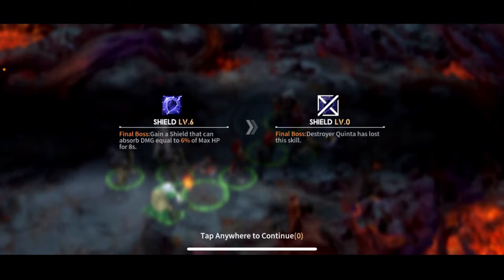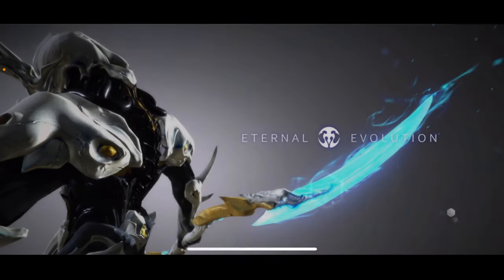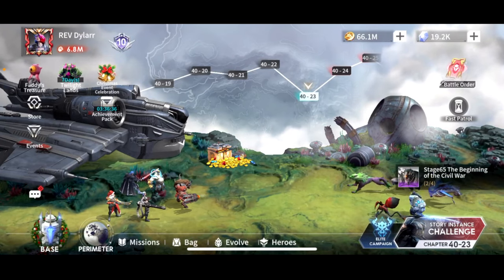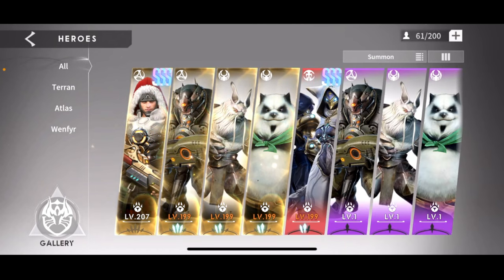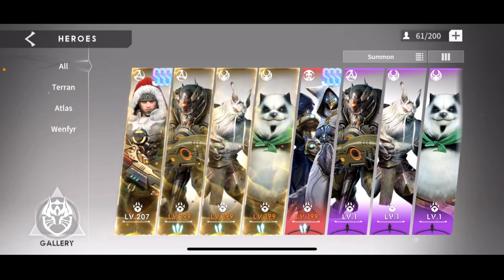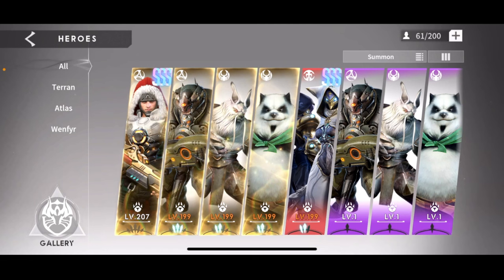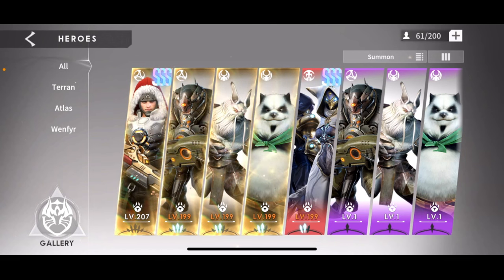Mooka did exactly what I wanted him to do — tanking that boss — and that is the best use I'm currently getting out of Mooka by building him as a tank. If you don't have a full summoner team, just run him as attack. Daniel's passive will buff up the attack of his summons, so build up Daniel a bit. If you're going to build him for attack, build him with a Gluttony set and load up on crit rate, crit damage, and attack.